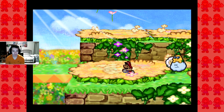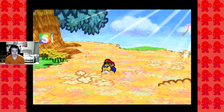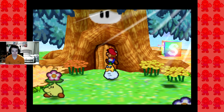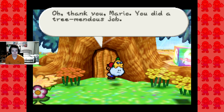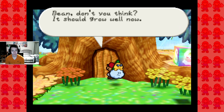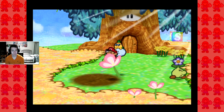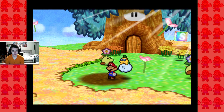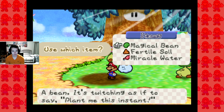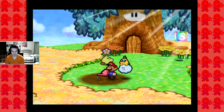Oh! That bee — those bees are fast. I was not gonna... I should talk to the tree. Oh! Magical bean! Oh yeah. Fertile soil first. Magical bean. And miracle water.